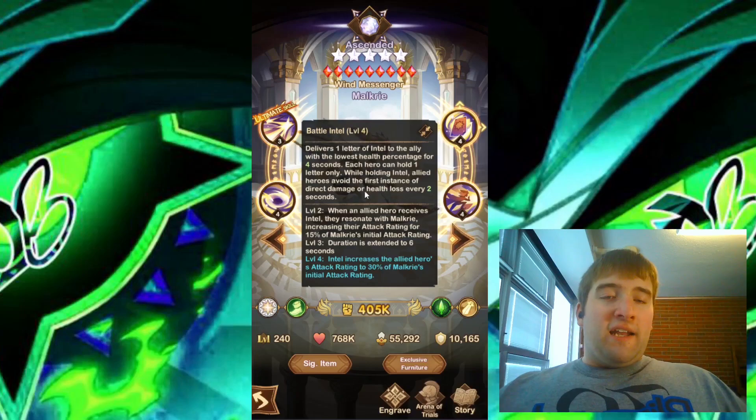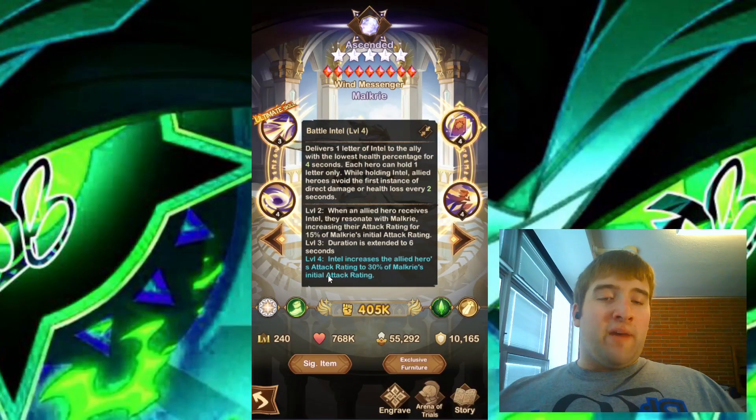Allowing allied heroes to avoid the first instance of direct damage or health loss every 2 seconds sounds pretty powerful. But with level 3 lasting 6 seconds, I'm assuming allied heroes will only do this 3 times during that 6-second duration. I really like this buff too — it increases the allied heroes' attack rating to 30% of Malkyrie's initial attack rating at level 4.